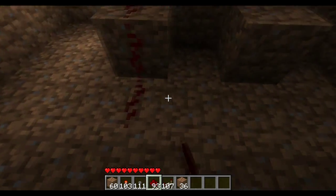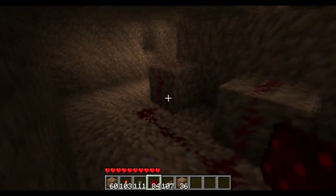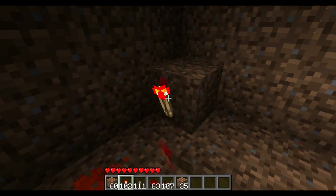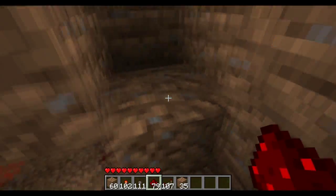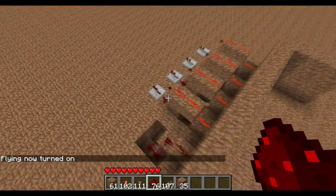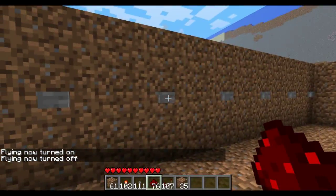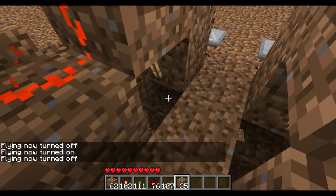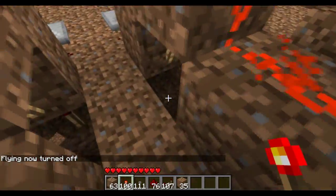Now basically wire them up just like this — simple wiring, nothing too advanced. Put one there, put a dirt block in the corner with a redstone torch on it. That's an inverter — it inverts the redstone signal, so it goes basically the other way around. So now they're all on, as you can see. Test your reset switch.